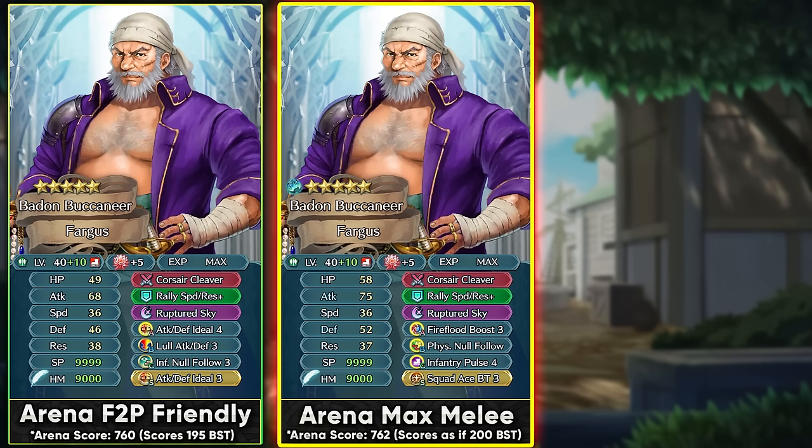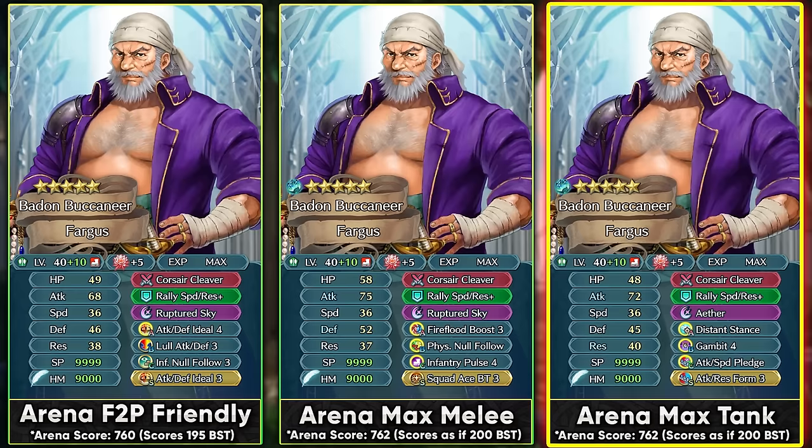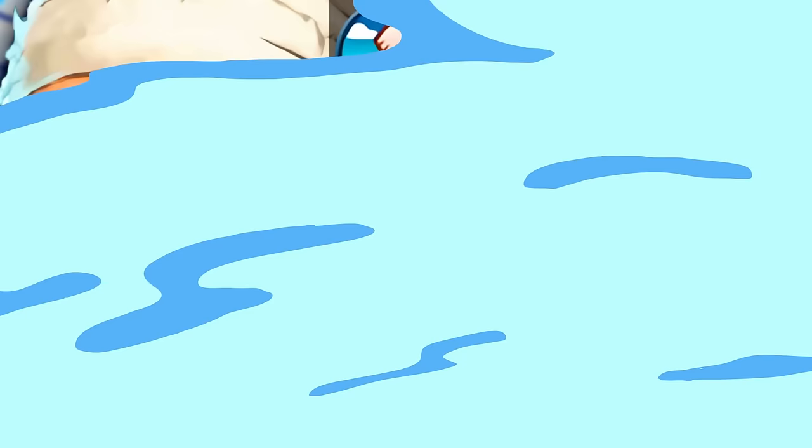For a melee-focused Arena build, Ruptured Sky is again the special of choice. Fire Flood Boost gives the Guard effect, and Physical Null Follow-Up is amazing for piercing through damage reduction. Fargus is slow but not the slowest, so Null Follow-Up can help against ultra-slow enemies with guaranteed follow-up attacks. Infantry Pulse 4 lets him support teammates and pre-charges Ruptured Sky, helping trigger it twice in a single player-phase round of combat. A Squad A sacred seal for extra HP works great alongside Infantry Pulse. For the distant counter build, Gambit 4 can be run with Ether as a high-scoring special providing 40% damage reduction.